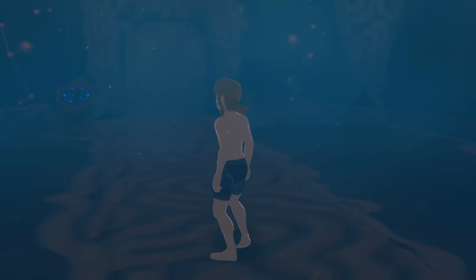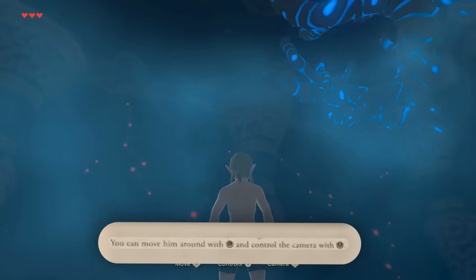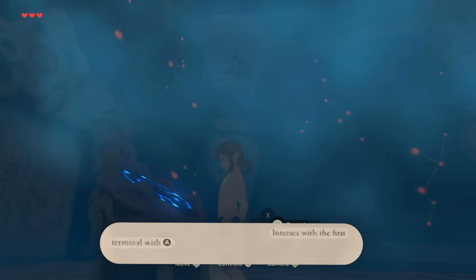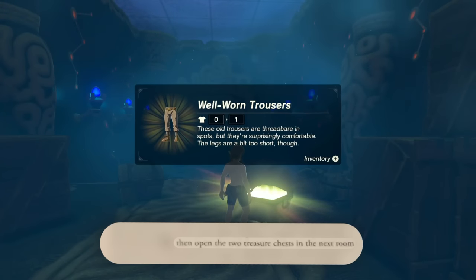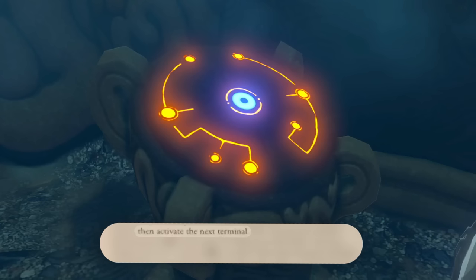After the introductory cutscene, you've gained full control of Link, which is this guy I'm assuming. You can move him around with the L stick, and control the camera with the R stick. Interact with the first terminal with A, then open the two treasure chests in the next room to receive your first pieces of armor. Then activate the next terminal.